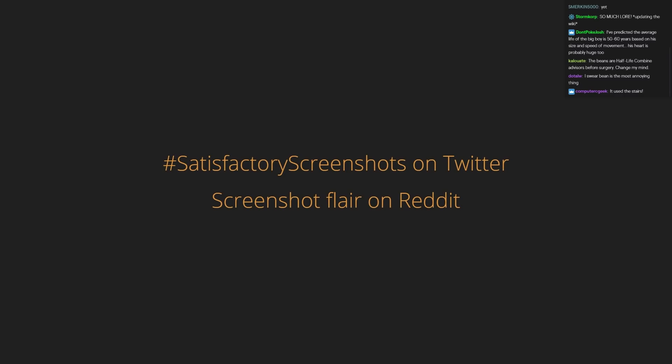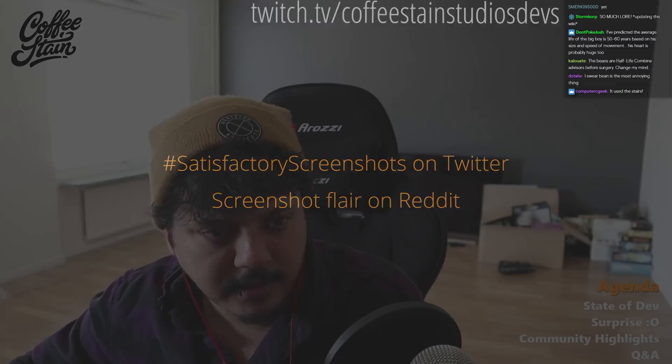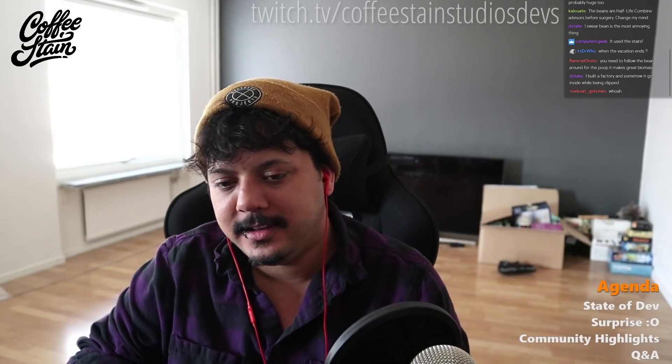Something I want to do — I don't think we've ever done this before — is set a theme for next week's community highlight. The theme I want is gloss. Things that are not gloss will not be chosen. So those who want to contribute to the community highlight, the theme is gloss.